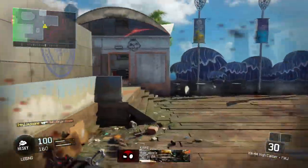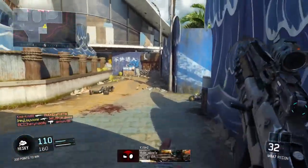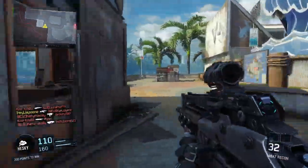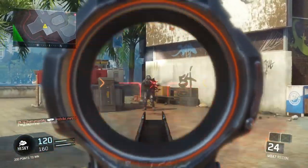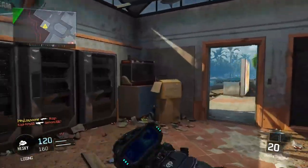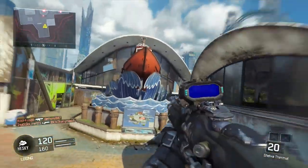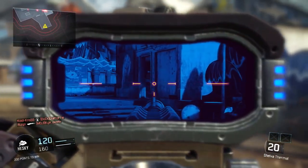Free-for-All matches also go quite fast because the spawns are close to one another and it's really chaotic since the maps are super small. That's another great way to blitz through games super fast while still winning, which means you'll be able to knock down these 75 wins super easily.